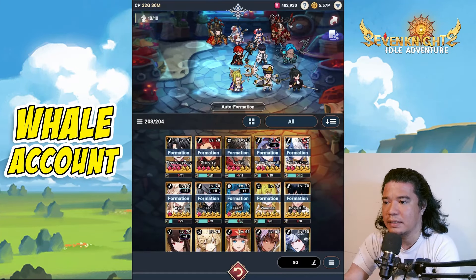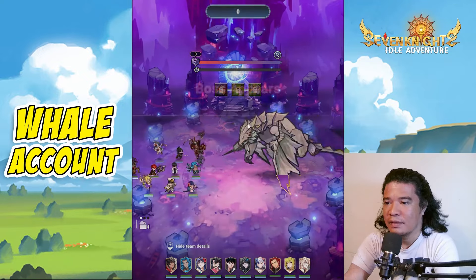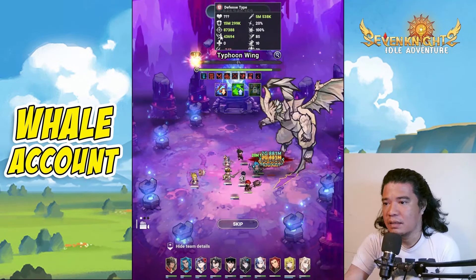Let's set up the hero formation — we should place the heroes at the front. As the boss gets defeated, the evasion, accuracy, defense, and attack of the boss also improves. Take a look at that — that's why we need Jang Yu here.